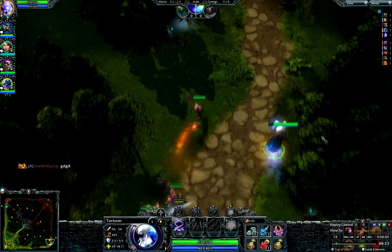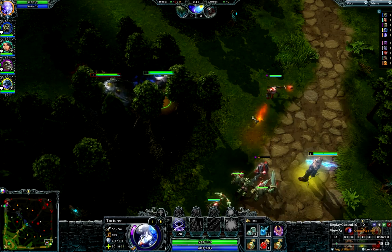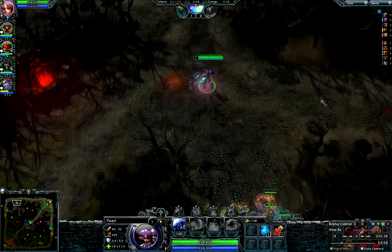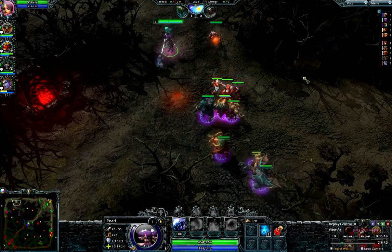Everyone knows that you prioritize your carry's farm first. Do whatever it takes to make life easy for your carry — box the enemy out, stack, pull, do whatever is prudent at the time to ensure your carry isn't having his farm impacted negatively. Remember though, sometimes you have to look ahead a little bit. If the lane is pushed up, a lot of times it's best to abandon your lane for a bit and go pull. You have been stacking your pull, haven't you? Sure, your carry will miss some creeps, but your pull will get the wave back to your tower and help your lane out a lot in the long run.